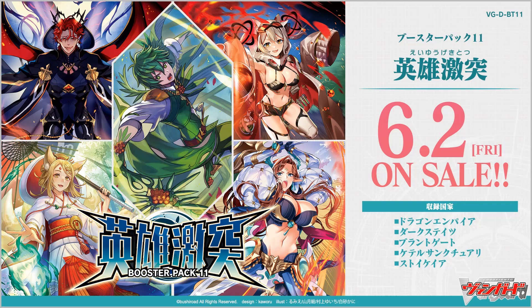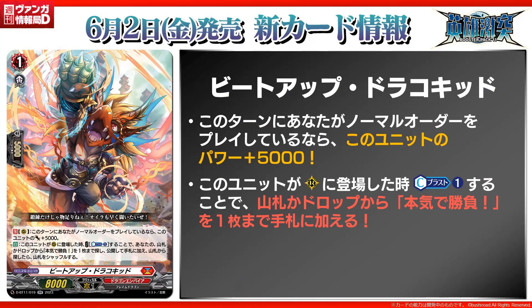Now to the Tuesday stream itself. We're going to start with the Dragon Empire generic order engine. We start with Beat Up Draco Kid, which is a grade 1 with 8K power. The first skill is continuous rear guard: if you play a normal order this turn, this card gets 5K. The second skill is auto: when placed on rear guard, cost counter blast 1, search your deck or drop zone for up to one Serious Fight, reveal it, and put it to your hand. If you search your deck, shuffle it.